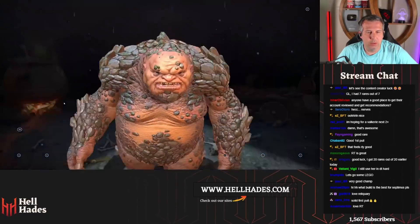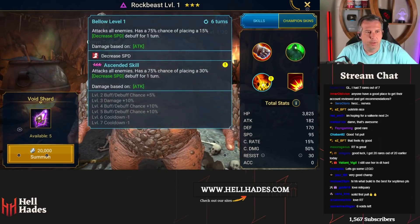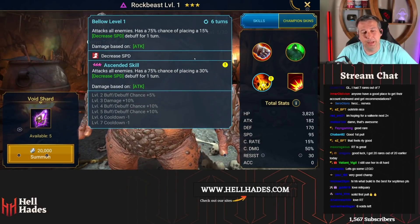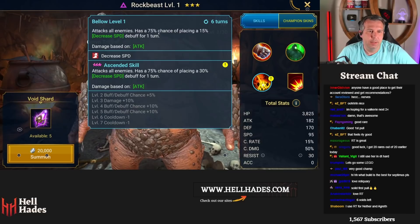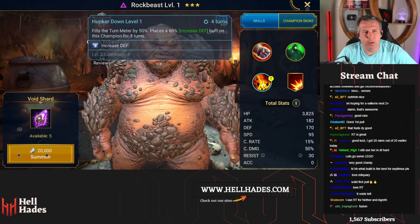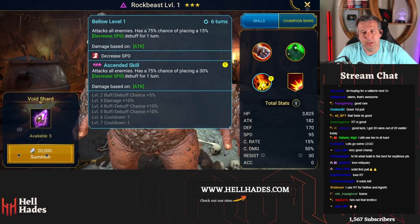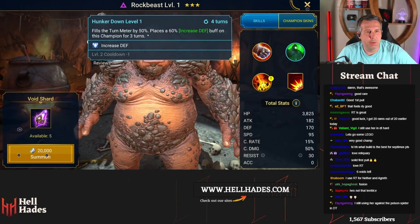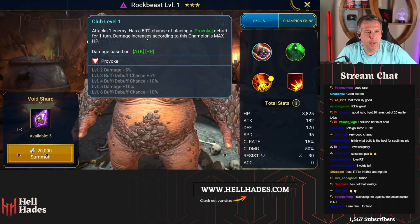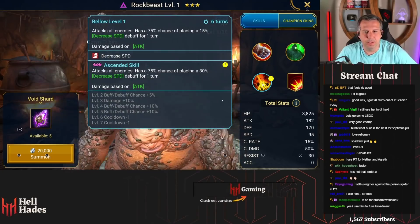Another rare - what have we got? Rockbeast. Anyone use this dude? AOE drop speed, 75% chance of putting the ability out. There's a question about whether he could do some work in hydra - fills turn meter by 50, puts a buff on himself, provoke. Nothing really there that I think is any good.